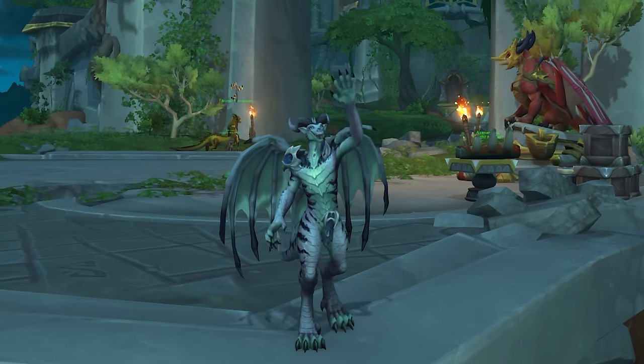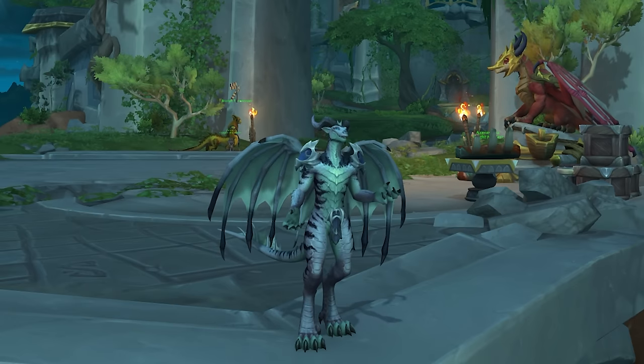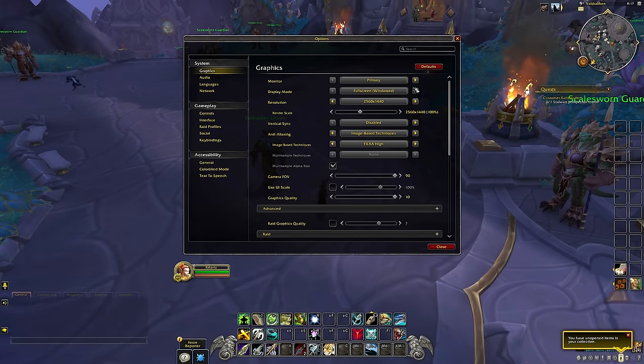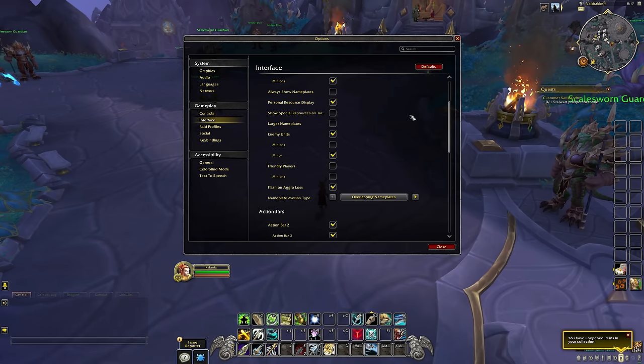Hey folks, this is Kalani. The latest Dragonflight alpha build introduced some rather interesting new options that change how you can play World of Warcraft. We will be able to auto-cast spells repeatedly, automatically target nearby monsters, and even interact with NPCs and objects in the world without ever having to use your mouse.